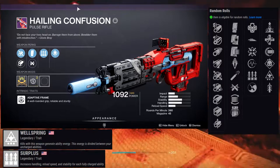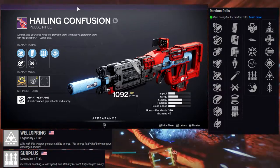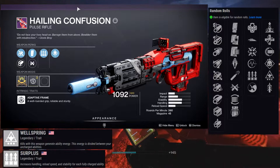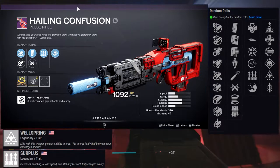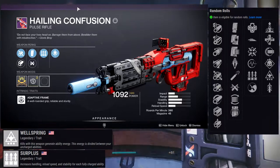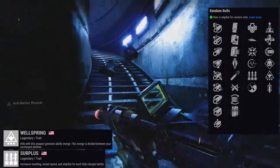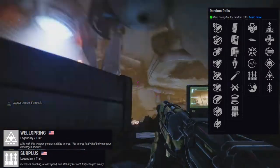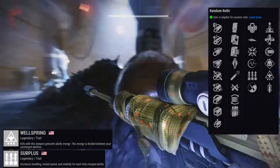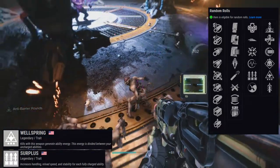Let's look at Wellspring — kills with this weapon generate ability energy, divided between your uncharged abilities. The most synergistic pairing is Surplus with Wellspring, because you can keep your abilities up with Wellspring, which in turn keeps your reload speed, stability, and handling higher. For basic PvE, Surplus and Wellspring is such a good pairing. If you use your grenade more than anything else, then Demolitionist with Surplus would be a better choice since Demolitionist increases grenade gain way more and lets you reload when you throw your grenade.